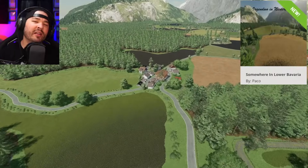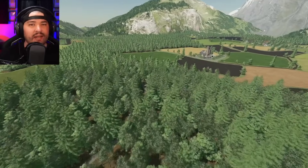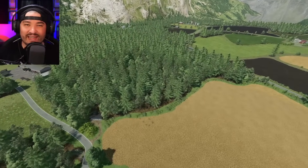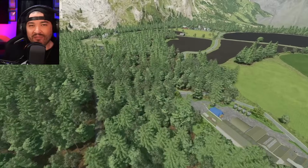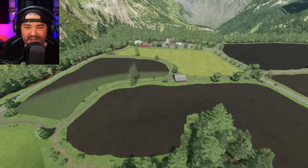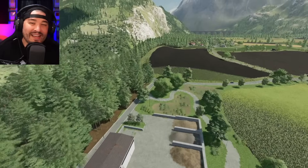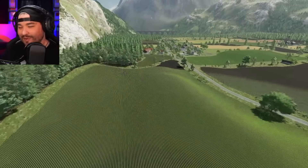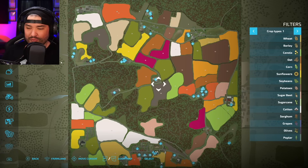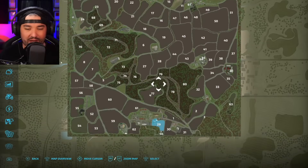The last new mod for all platforms is the map 'Somewhere in Lower Bavaria.' The frame rate is notably bad on this map — shaders have been recovered and the map has been flown around for five minutes with no improvement. This is the modder's first map, and it has 25 required mods, which is a lot for an all-platform map. The map features 6 farms, 63 farmlands, 13 forestry areas, large and small BGAs, and various production chains.